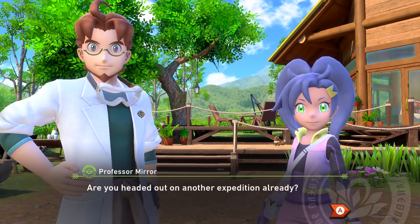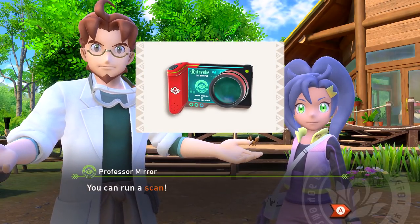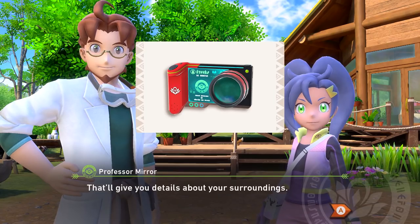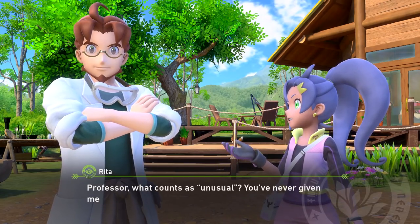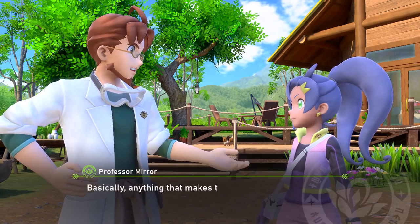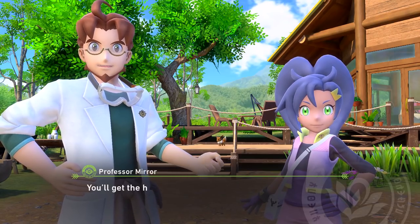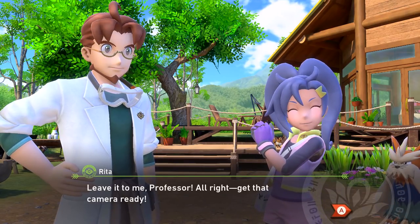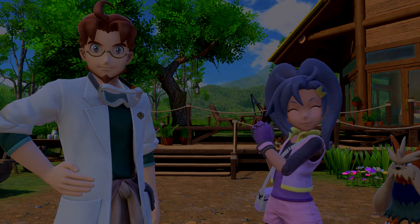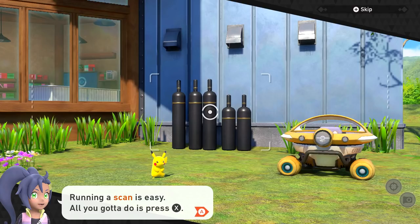Are you headed out on another expedition already? Before you go, let me tell you one more thing you can do with your research camera. You can run a scan — that'll give you details about your surroundings. It tells you about nearby Pokemon and points out anything unusual. Professor, what counts as unusual? Basically, anything that makes the system go 'check this out.' You'll get the hang of it once you try it. Rita, would you mind demonstrating? Leave it to me, Professor. Running a scan is easy — all you gotta do is press the X button.